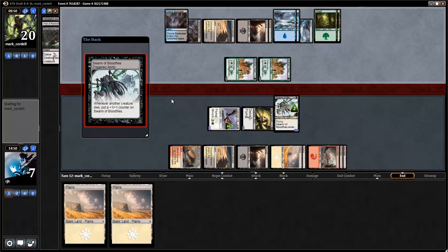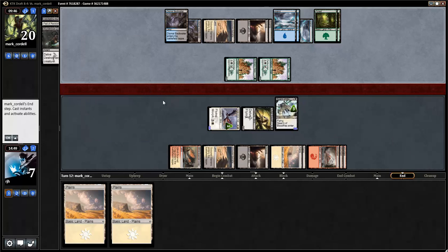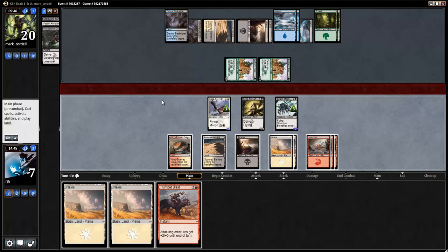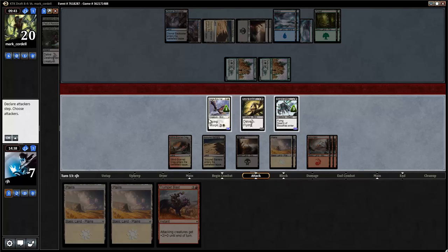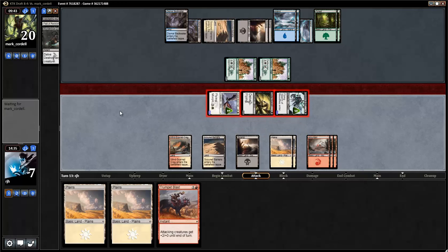Can't believe I'm Murderer's Cutting a Monastery Flock, but things get pretty nutty. Three, four, five, six, seven, eight. Trimplast — can I kill my opponent? Eight, nine, ten, eleven, twelve, thirteen, fourteen. No, I cannot. So let's attack with everything. It is a two turn clock at this point, which my opponent does not have me on. If one of my guys goes down though — ooh, it's going to get really tight.